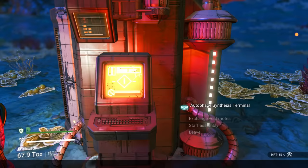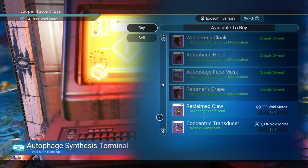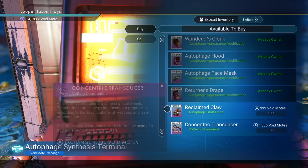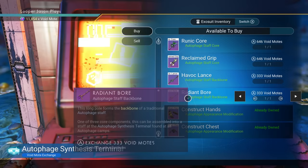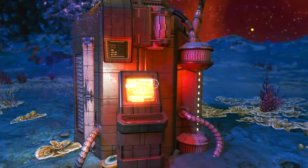Once you have the moats, come over here to these cool little autophage synthesis terminals. In these things you can actually exchange your void moats for different pieces — like all the cosmetic heads and body parts to customize your character. But you can also get pieces like the reclaimed claw head, a voltaic component, the concentric transducer — these are all pieces to your staff. Keep in mind you're going to need a backbone, which is like your stick, a core, and a head — three pieces in order to make your staff.